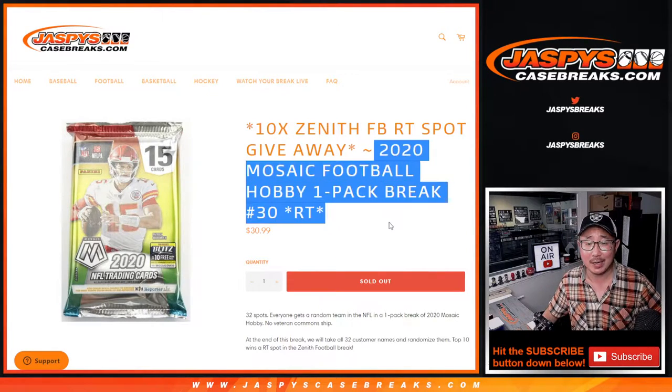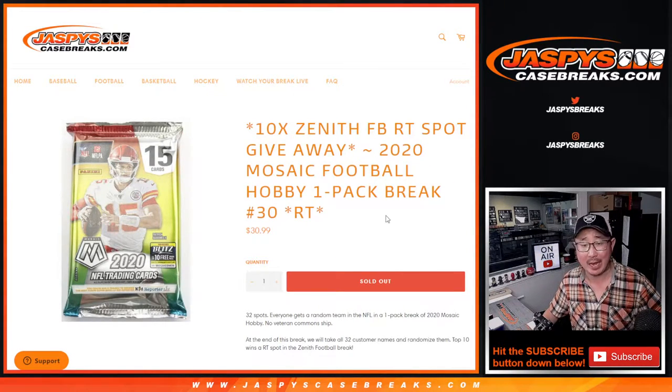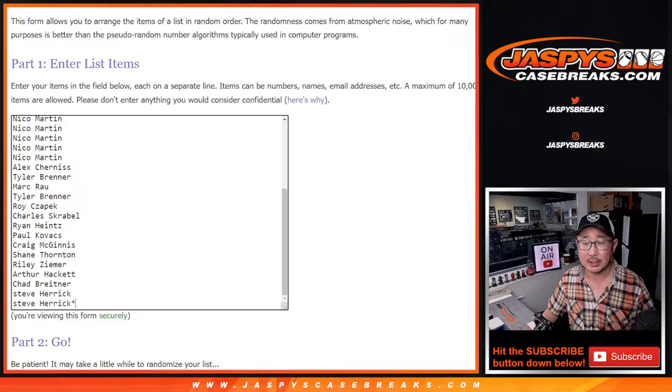Hi everyone, Joe for JaspiesCaseBreaks.com with a quick Mosaic Football Hobby Pack break number 30, with 10 of those Zenith Football random team spots being given away at the end of the break. But as always, we're going to do the pack break first.